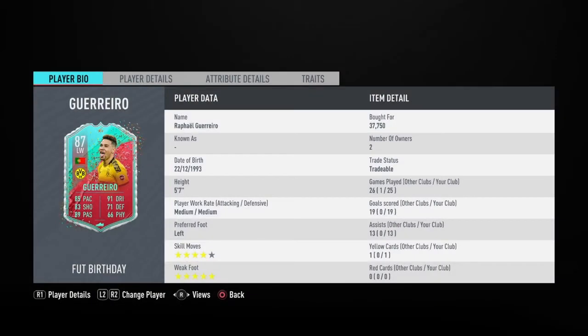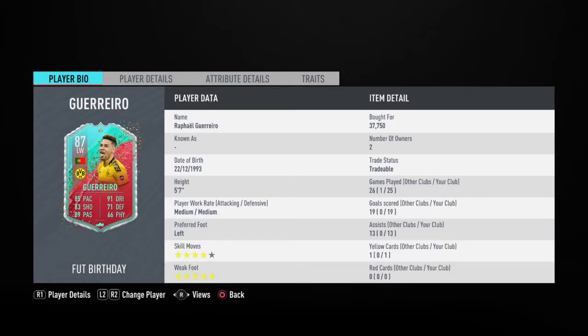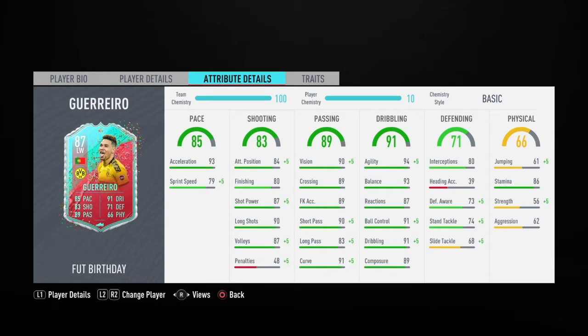We're going to be talking about the brand new Raphael Guerrero card. Sorry if I butchered it — not 100% sure, it looks like Guerrero so I'm guessing. Either way, he's gone from 4-star to 5-star weak foot. He had a 2-star weak foot and maybe only 3-star skills before, but he's had a massive upgrade and for the price you're going to pay for this card, it's definitely worth it in my opinion.